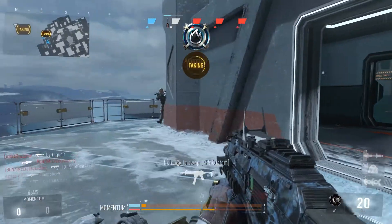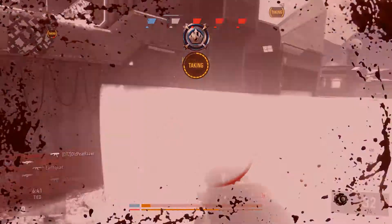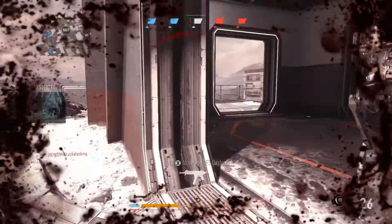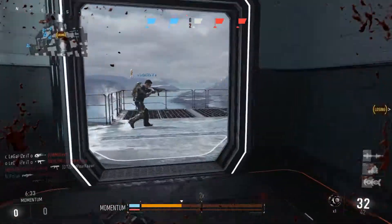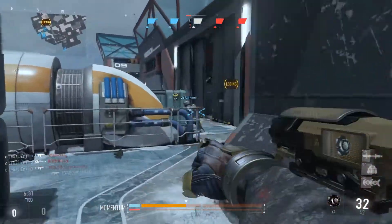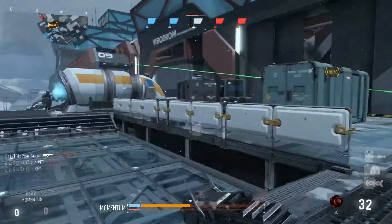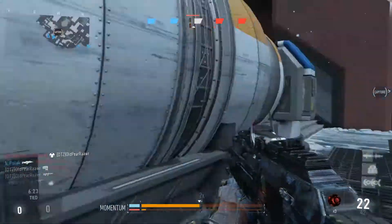I recommend using an assault rifle for this game mode. If you do choose to use an SMG, be the one going into the flag but be really careful. You could also use a shotgun — I'm not a big fan of them personally, but shotguns are a good choice if you're really pushing hard onto the flag, especially if the flag area is in a small enclosed space where you can take advantage of the close range.